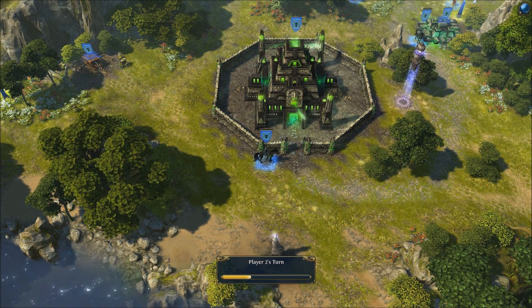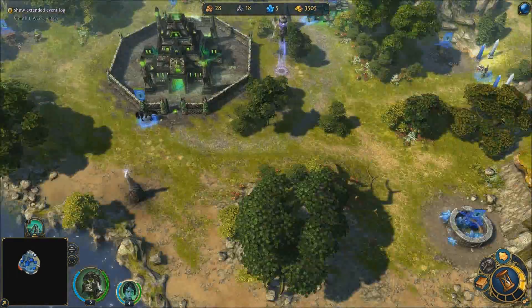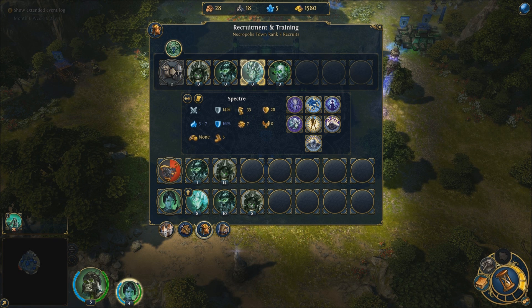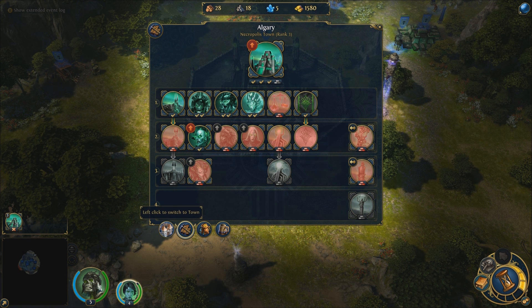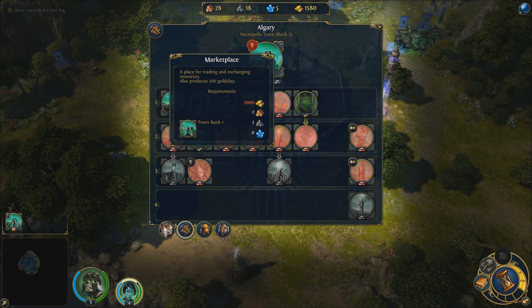I need money badly — I wish there was a gold mine around here. Come in here, recruit these first, and see how much money I have. Let's see if I can build anything — of course, that's fine. I'll probably get this next turn.